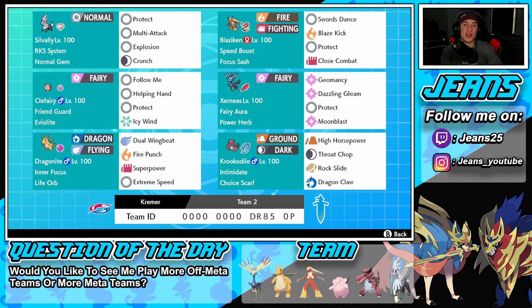Starting off in the top left corner is the one and only Silvally with the RKS System ability and the Normal Gem as his item. The reason we're rocking the Normal Gem is this thing has Explosion in its moveset — that Explosion is going to deal a massive amount of damage to ally Pokemon. The Normal Gem gives a 50% increased boost on the normal move, so hopefully we get some massive KOs with it.